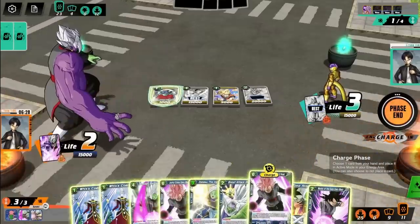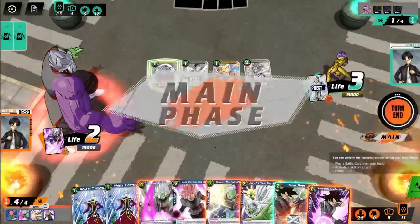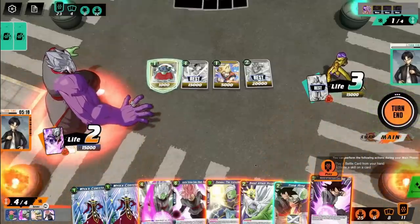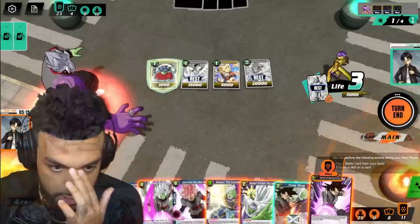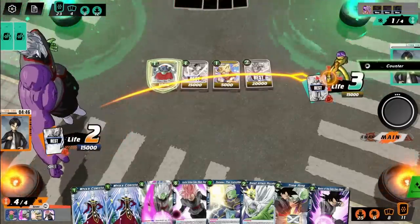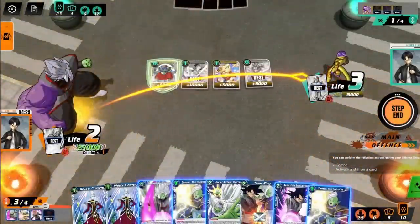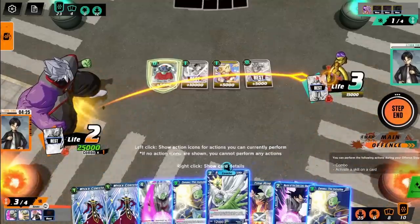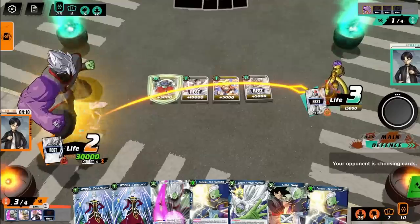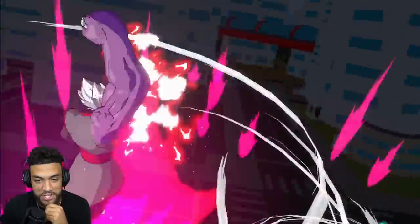I need to win now. For charge fodder, let's place one of these — it needs six energy to play so it's probably not coming out this game. First we have to get rid of this blocker so our attacks can guaranteed go through. Let's start basic with Zamasu, just attack Frieza, make him use some resources. Combo with Joyful Strike to go up to 25,000, then also combo with Goku Black to get up to 30,000. But he's probably just going to redirect me to the blocker. This animation is so fire.